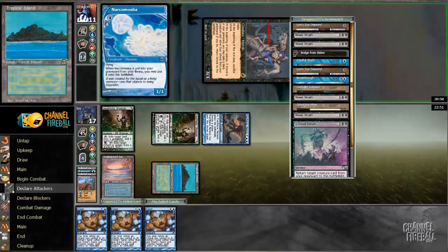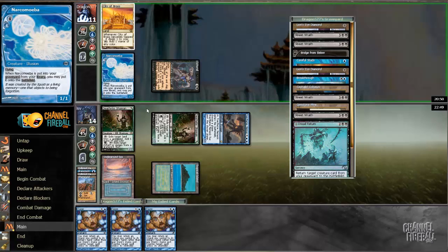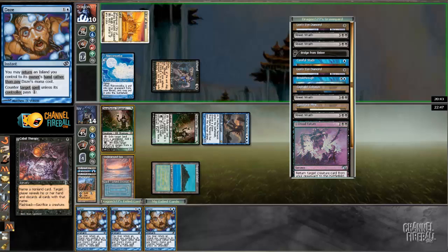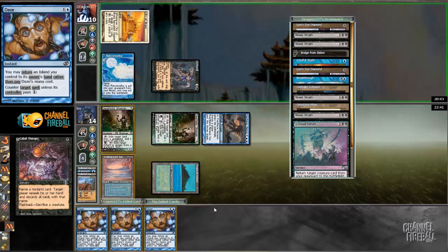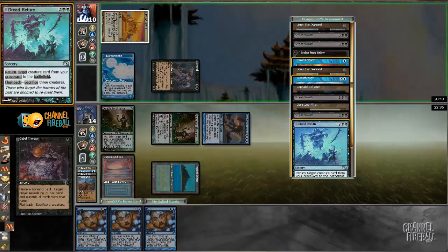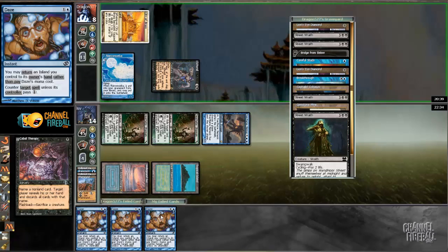This game is a little more interesting than it looked when I had two Death Rites against my opponent's nothing, but I still think I'm in good shape. City of Brass — they want to cast something like Breakthrough or Cabal Therapy. Cabal Therapy targeting himself — I don't want that to happen, I'll Daze it. Do I return Tropical Island? I think I return Underground Sea so I can eat Dread Return. I bounce Underground Sea. I didn't need to eat it — I could have floated mana — but either way, we're Dazing it.